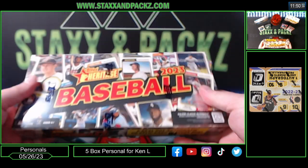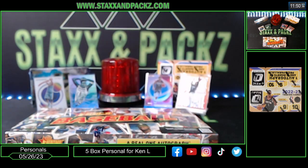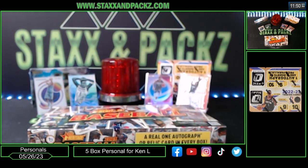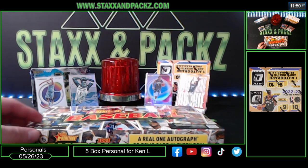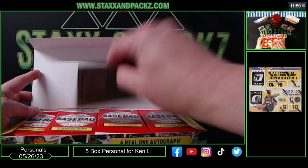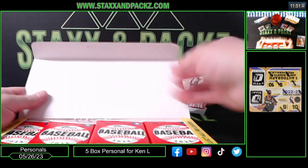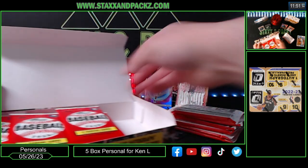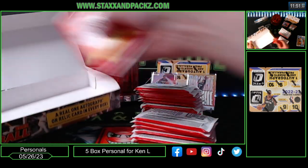Haven't opened any of this yet — Topps Heritage. Box is heavy, might be a hot box. They're all heavy though; there are hot boxes in the case. Only got half a case. Hot box has purple in them — purple refractors. Good luck, Topps Heritage. Our box topper: Harmon Killebrew. You either get one relic or one auto per box.